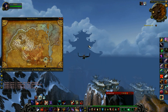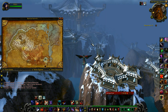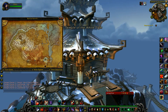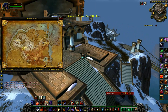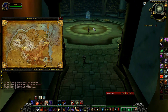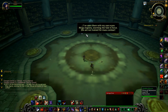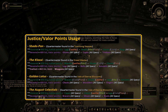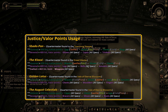Now let's see how justice and valor points can be used in MOP. To buy gear with justice and valor points, you'll first have to increase your reputation with three factions: the Shado-Pan, the Klaxxi, and the Golden Lotus, once you reach level 90. Here is a list of the different gear pieces you can buy from them — feel free to pause and take your time to look through these items.